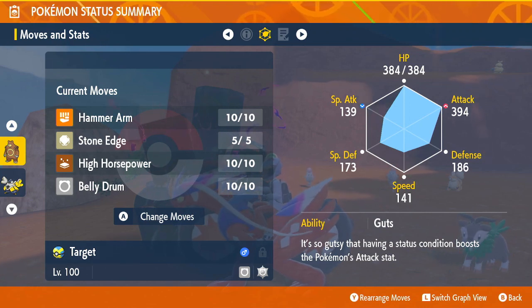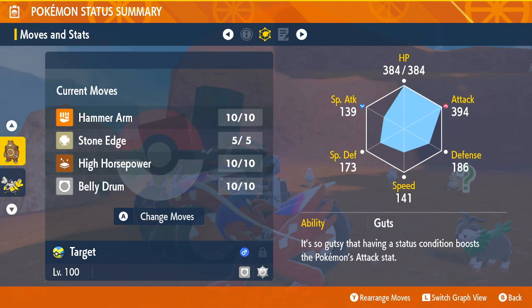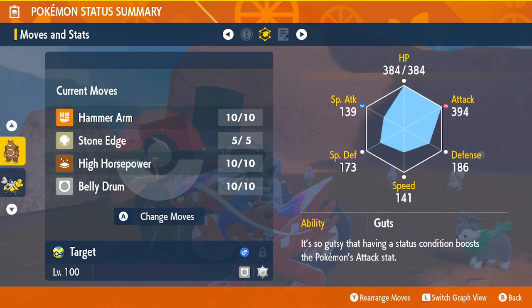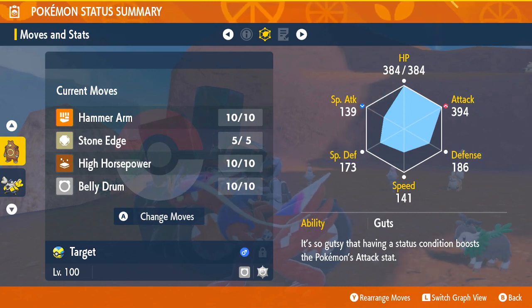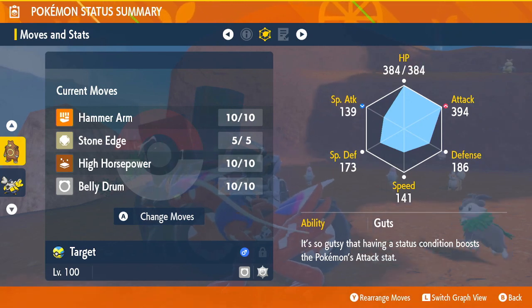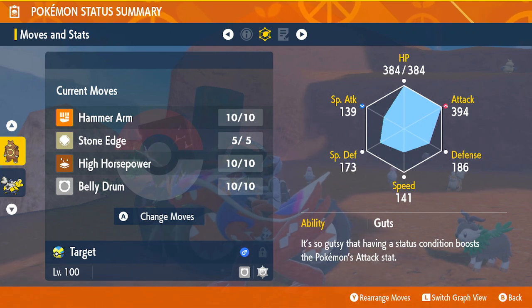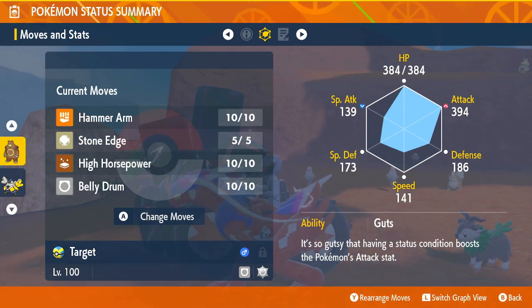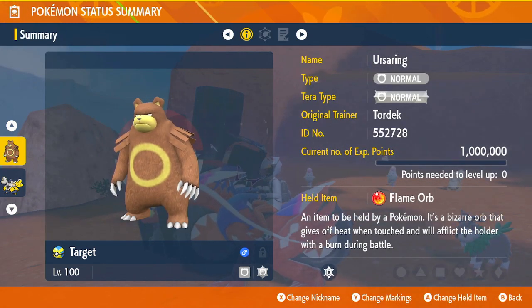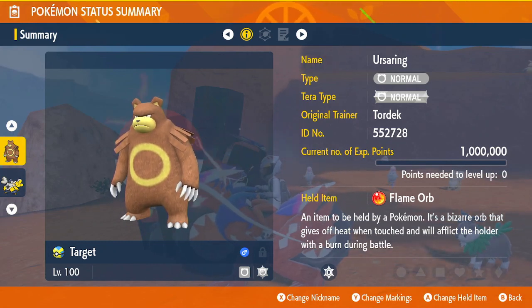Normal attacks just aren't strong against anything, so I use Hammer Arm because Fighting is versatile, Rock is versatile, and Ground is pretty versatile. So he's okay, that's about it. I just can't get him to work very well because he's a Normal type, and it feels like every Pokemon and their dog has a Fighting type move, so I wouldn't suggest it.